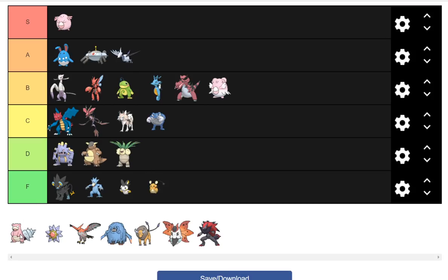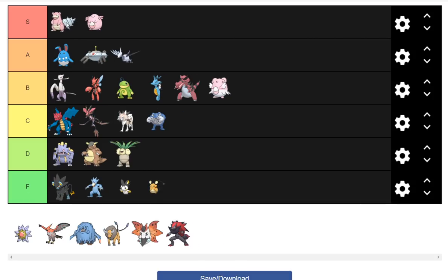Slowbro with Teleport and Regenerator is amazing — it's going to tear up OU. I'm putting it ahead of Chansey in S tier. It's probably the best Pokemon we're getting. Volcarona does have issues being walled by Chansey, Toxapex, Talonflame, Azumarill, and other things in the metagame, so I'm not as high on it as you'd think.